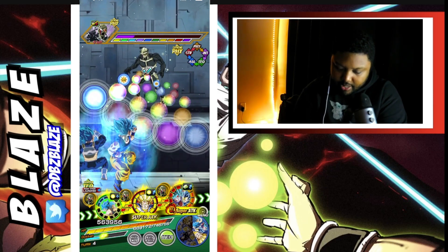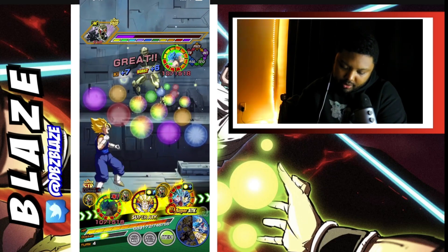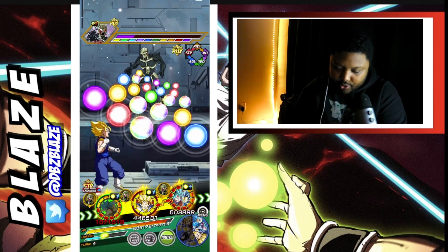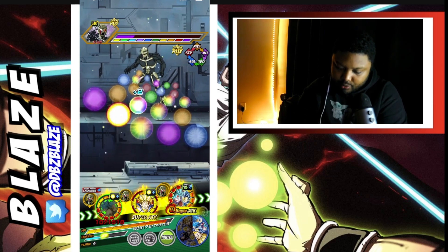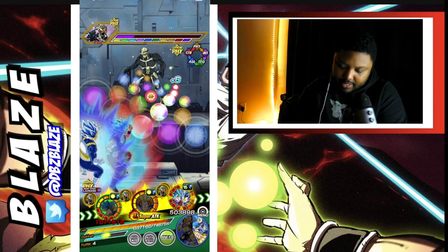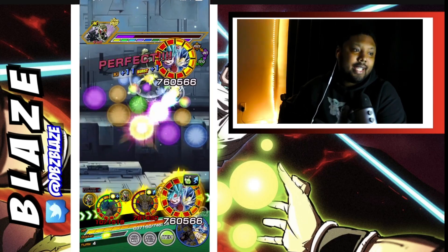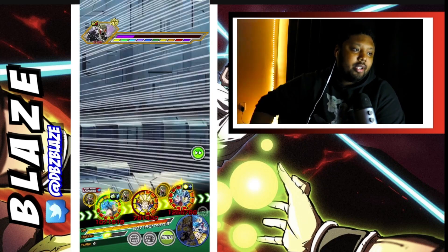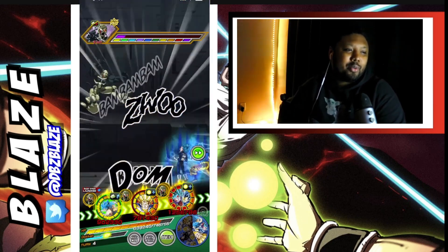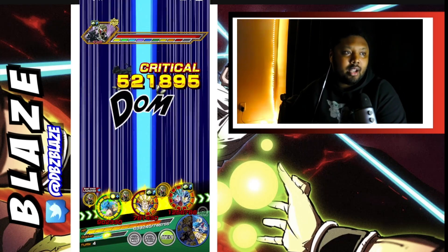That's going to give us four, so we have the highest chance to actually dodge in the front. Or we use our last Whis. Vegito doesn't need much — that's an 18-key super. Then you can get all of this as well — six key spheres, and we have all those things activated. We need to dodge.